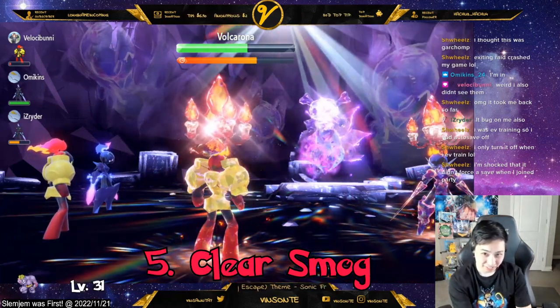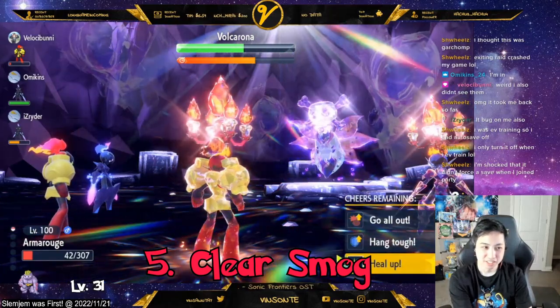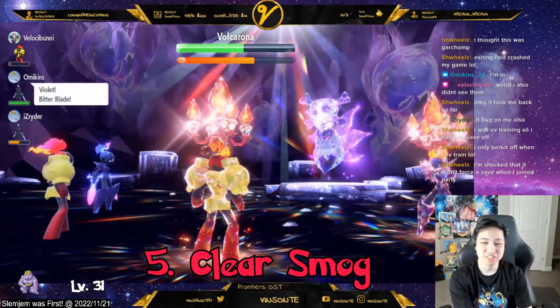Number five, even if it does have the shield up, you can actually use Clear Smog to remove any buffs like Dragon Dance or whatever the boss has set up.